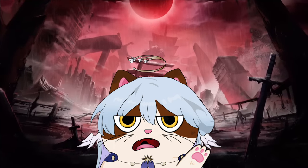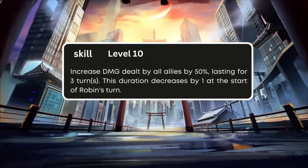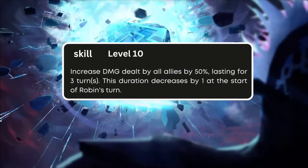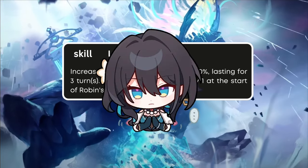Robin's basic attack is not particularly special so we can just skip over them. As for her skill, she will grant all allies including herself a damage increase buff of 50% at talent level 10. The duration of the buff will disappear after Robin's turn has passed 3 times — somewhat similar to Ruan Mei.